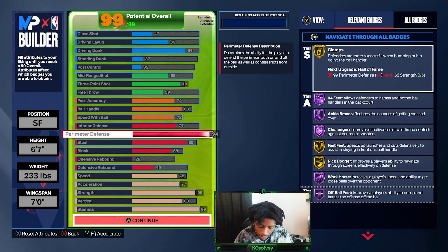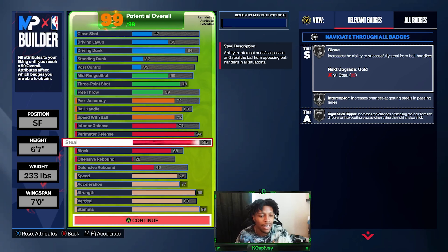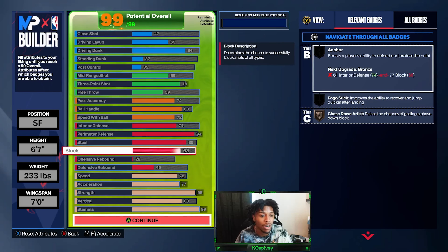Then you get to the defense — this is where I was so happy about this build. The defense is crazy: Gold Clamps, Hall of Fame 94 Feet, Hall of Fame Ankle Braces, Hall of Fame Challenger, Gold Fast Feet, Gold Pick Dodger, Gold Hall of Fame Workhorse, Hall of Fame Off-Ball Pest. 85 perimeter defense gets you all your steal badges — Glove, Interceptor, and Pick Ripper, all on Silver. Using the right stick will help you in the passing lanes. 68 block gives you Chase Down on Bronze — I was very happy about getting that at the bare minimum.